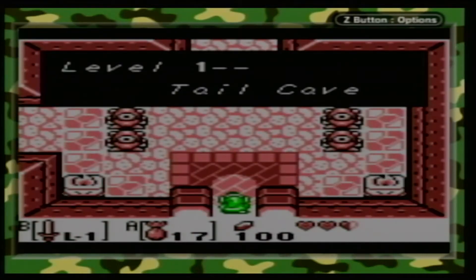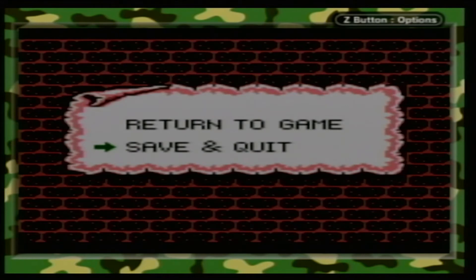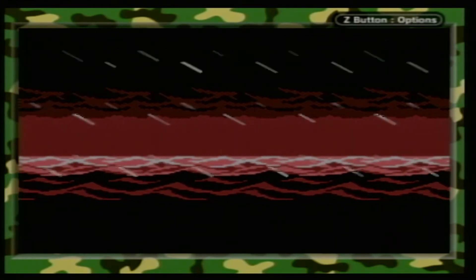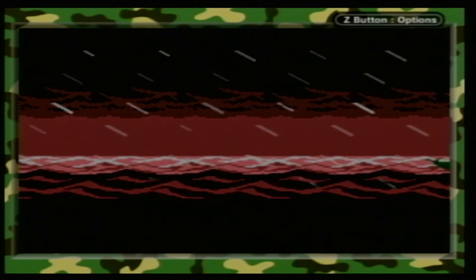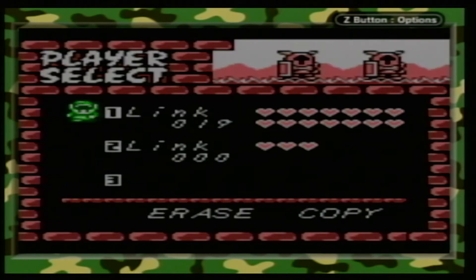Level 1, Tail Cave. I'm LPMaster6 - that's right, still the stupidest name ever. I was really going to change my name. I'm trying to save - there we go. I didn't show you how to save in the last one. You hold down A, B, Start and Select, or in my case Y, A, B, and Start. I was going to end it off that way last time, but oh well.